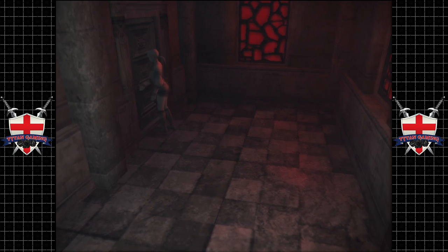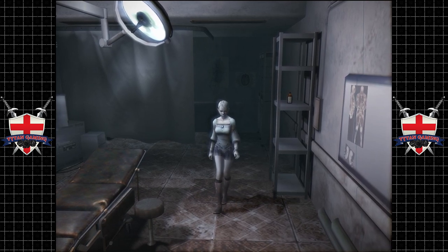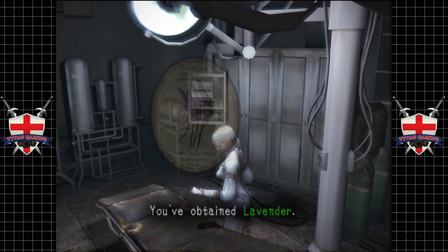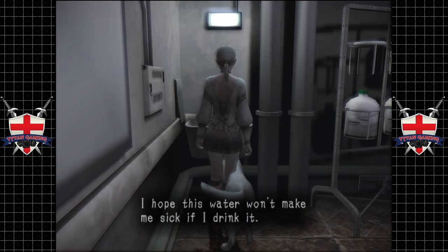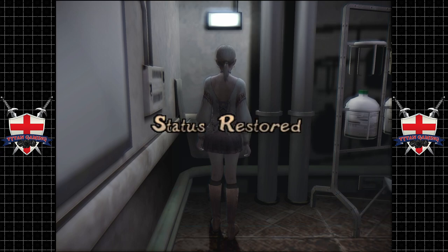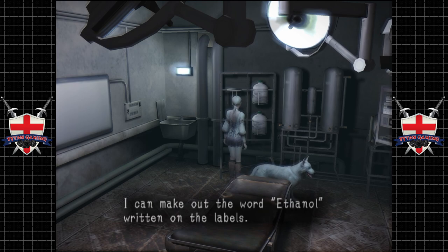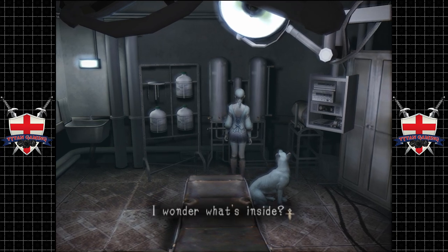We're going to have a little look around. What's behind door number one? This is looking a little bit different — like a medical room, with some lavender on it. We've also got a sink which we can drink from, which is nice. I hope this water won't make me sick if I drink it. Looks like plastic containers used to store chemicals — you can make out the word ethanol written on the labels. Ethanol — alcohol. Well, it's ethanol but you know. I wonder what's inside. It's not like it's going to explode or anything, right? Well, let's hope not, Fiona.